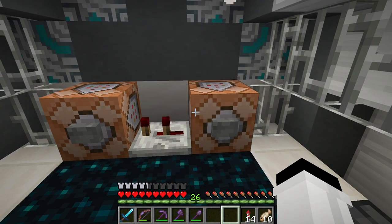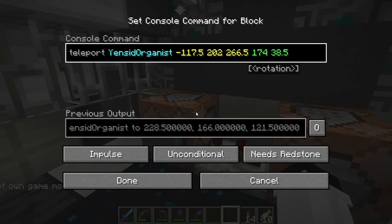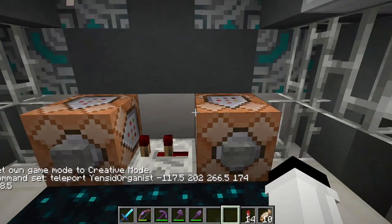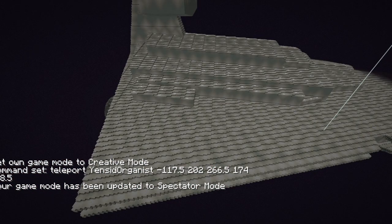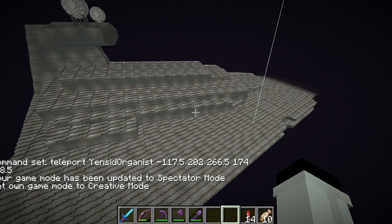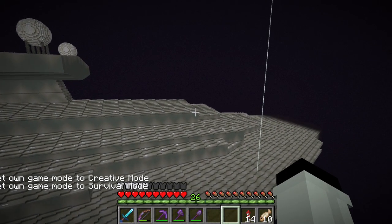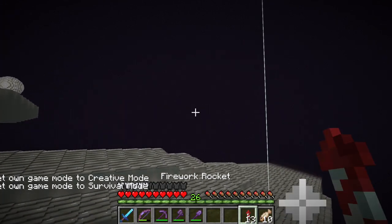Let's just switch to creative and find out what they are. Oh, spectator. I know what this is. This was for — ta-da! — doing a time-lapse long, long ago. Survival mode. There we go. Okay, that makes sense. I can get rid of those.